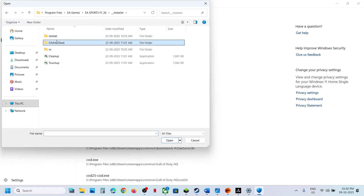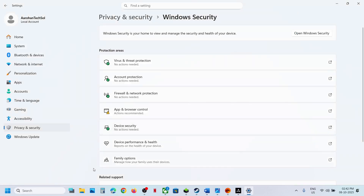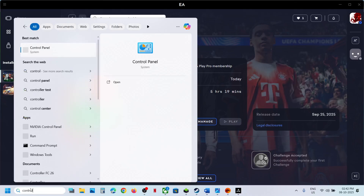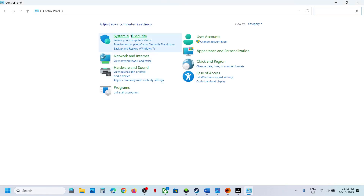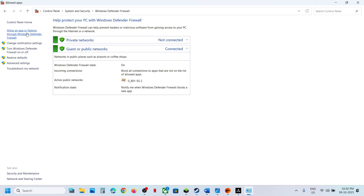Also open the installer anti-cheat and select that EXE file too. Now type 'Control Panel' in the Windows search box, click on Control Panel, go to System and Security, then click on Windows Defender Firewall. Click on Allow an App or Feature Through Windows Defender Firewall.